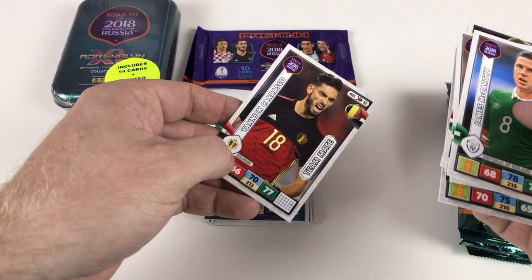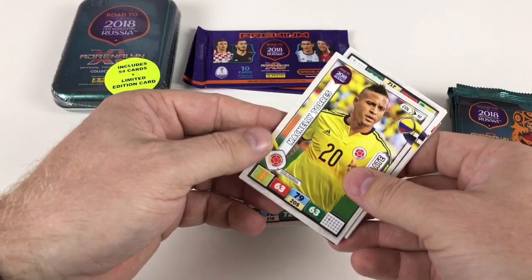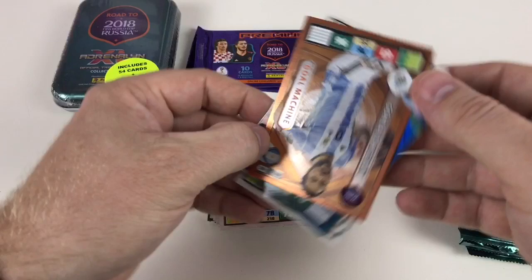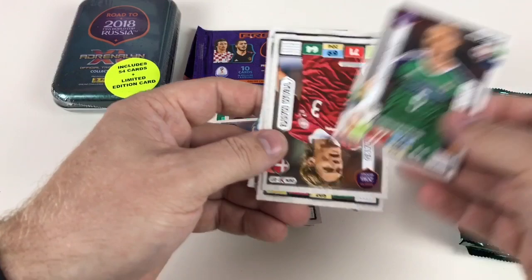Per Siljan Skelbred and Yannick Carrasco — excellent. I might mix it up and throw one of the premium packs in. McNally Torres, William Roger Martinez, Daniel Subasic, Joshua King, Gonzalo Higuain goal machine, and Zoltan Jera fans favorite. Then two normal cards: Johnny Evans and Yannick Vestergaard.